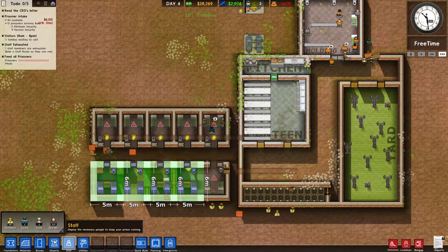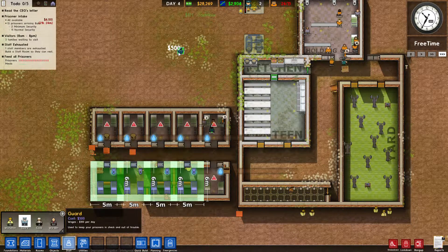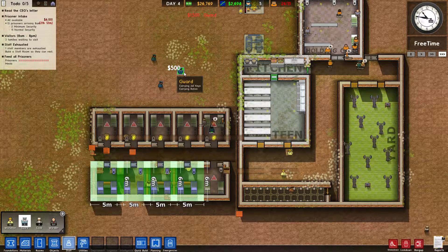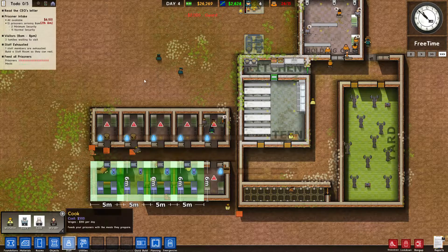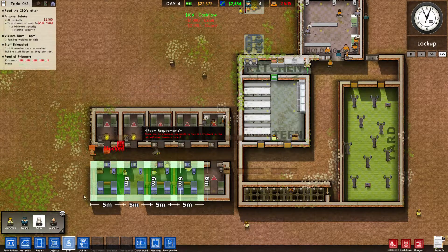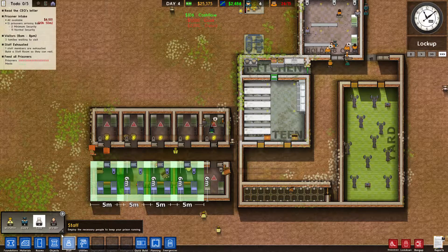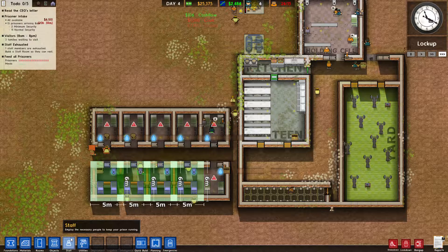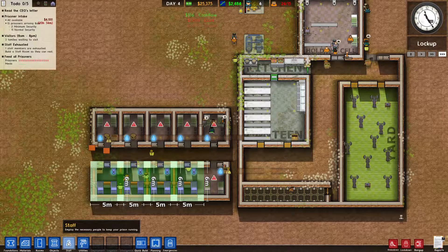As they're fixing things, our population capacity is now 27 and we have 26 prisoners. You'll also notice our daily cash flow starts growing — that's how much money we'll get every 24 hours as our prison runs. Our next prisoner intake will get 13 prisoners — two minimum, eleven normal — and we'll get six thousand one hundred dollars.